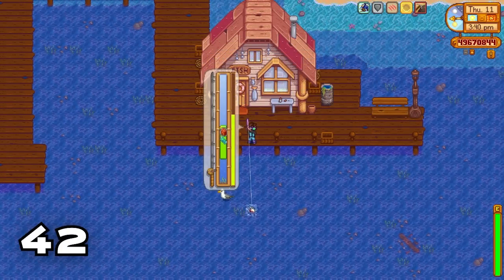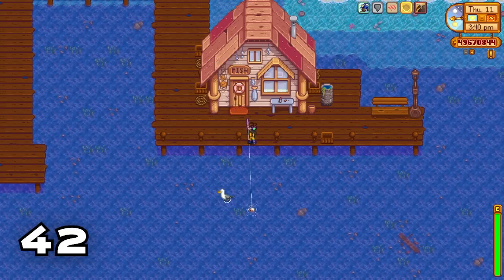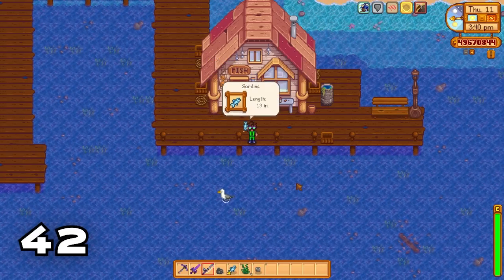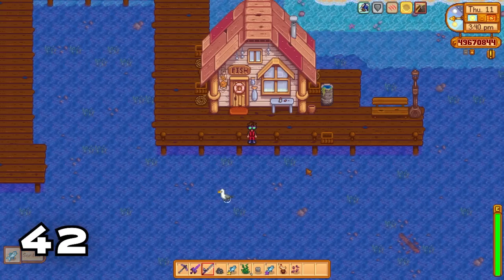Did you know that fishing XP multipliers stack in Stardew Valley? If you get a treasure chest and get a perfect on a fish, you will get the XP multipliers for both, meaning you'll get at least four times the XP for catching a fish.